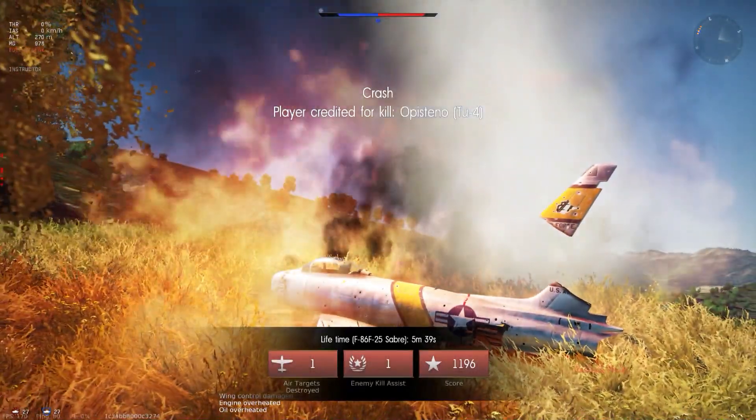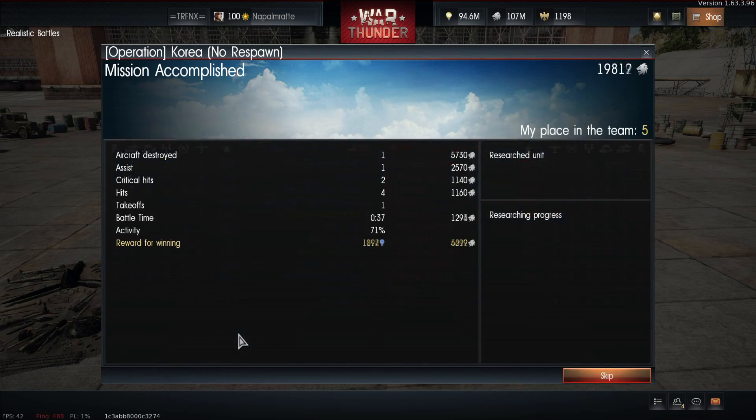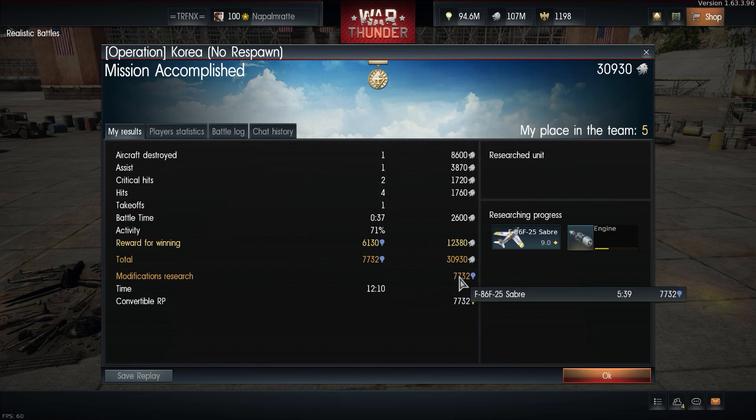The true reason for me to play this plane was to use a 200% research point booster. That gives me, for one aircraft kill, one assist, and numerous other hits, 30,000 Silver Lions and 7,731 research points — which ripped a big chunk out of the engine research.